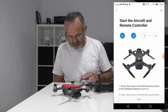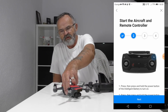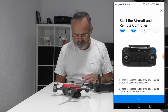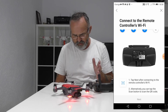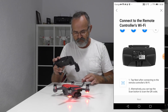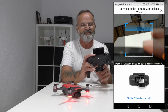It's prompting me to firmly touch the battery and not touch anything else. I've already done that, so moving to the next step. It says press and hold the power button to turn the battery on — done that. Next step: connect your remote control via Wi-Fi. I'm going to scan the QR code on the back of it now.